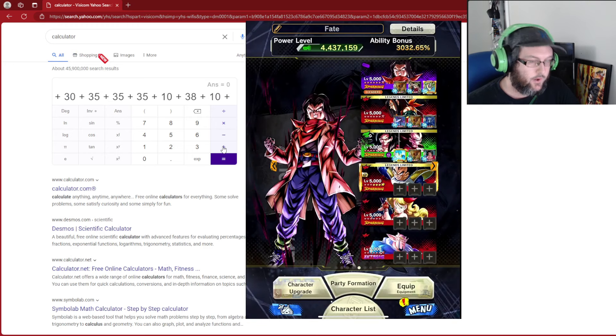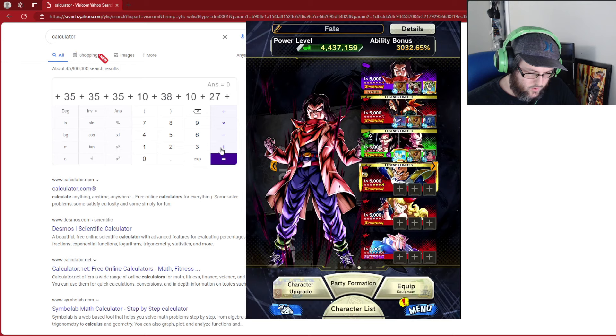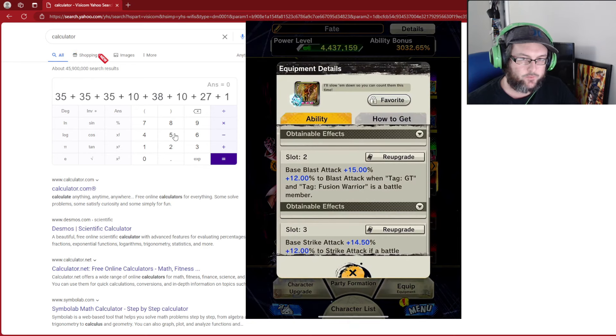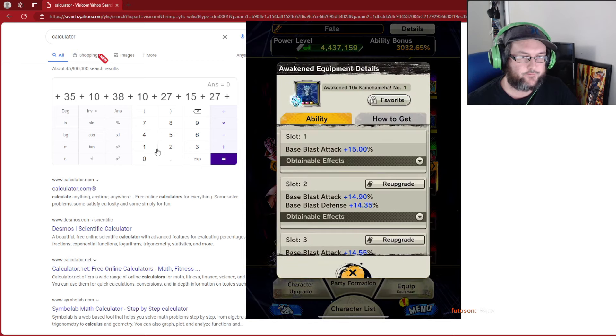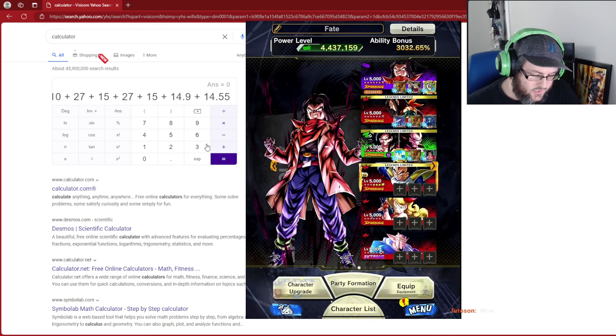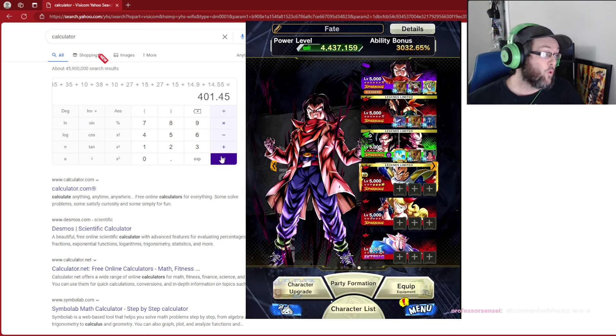Now in terms of the equipment, this is where it gets a little interesting. 12 to pure blast attack is actually the equivalent of 27 for base attack too, so we put 27 right here. We also add another blast attack of 15 percent, and another 12 percent with tag Fusion Warriors and GT — so we add another 27 here. The last equipment gives another 15 for blasts, so we add 14.9 and 14.55. If all my math is correct and I haven't skipped anything, we should see 400 percent.